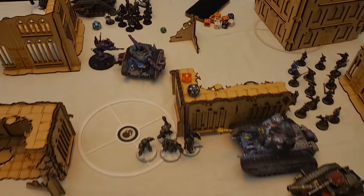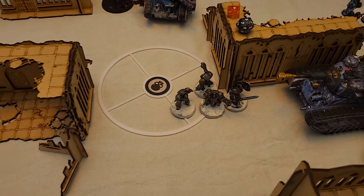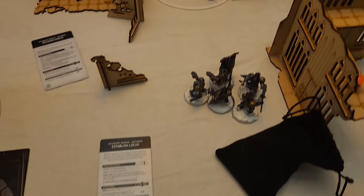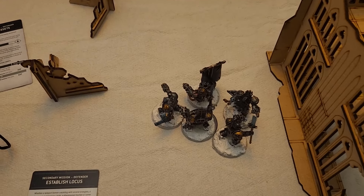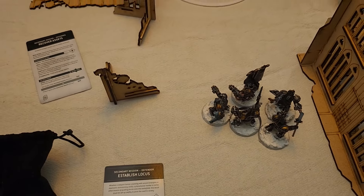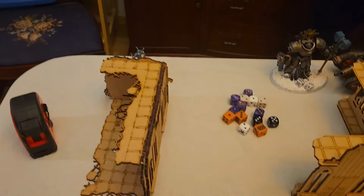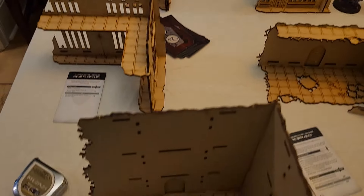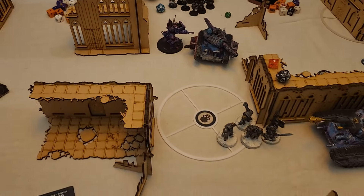At the end of Laura's turn: her shooting decimated my Terminators but I'm still on the objective. I lost my Librarian over here. She targeted the Librarian and Paladins with the Rogal Dorn so I picked them up and repositioned. Kriegsmen were able to take out one of my Strike Squads. I did complete Recover Assets for 3 points. Score is 27 to 17. On to my Turn 3.